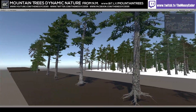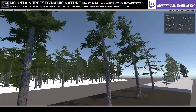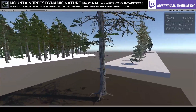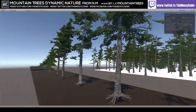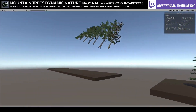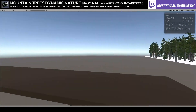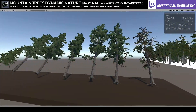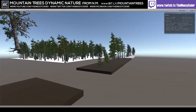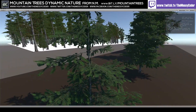I'm inside Nature Manufacture's demo scene of the Mountain Trees Dynamic Nature pack. This is normally $20, currently $10 on the Cyber Madness sale. There are about eight trees in this pack - we've got some flying trees in the corner, no idea what that's about. I love these eight trees; we've got different variations of them. These ones over here are standing still like good little trees should.